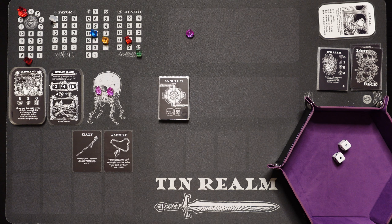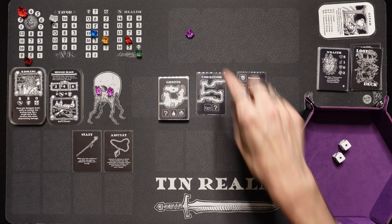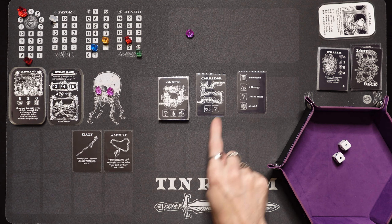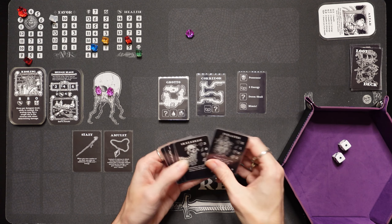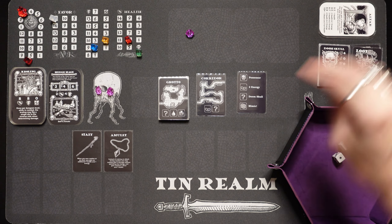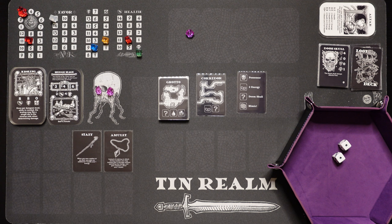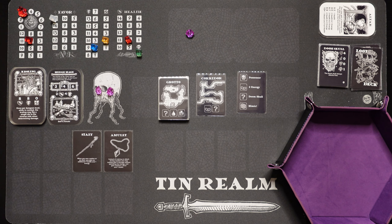We got the sanctum — you always skip the sanctum. We didn't get the reward, there's a possessor on the other side, but no enemy here. We got a 2 energy trap — that's horrible. And a random event: a doom skull. He's got 7 health on level 3, and he always attacks first. Here he goes — he rolls doubles and misses. We're running out of energy. I'm going to spend 2 energy doing plus 4 to our roll. He's got no armor, so plus 4.